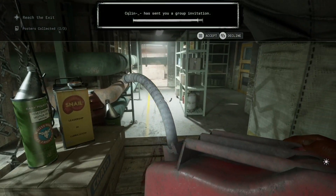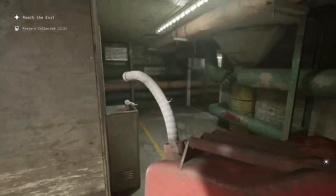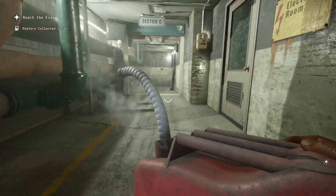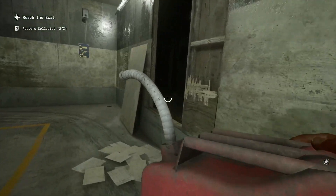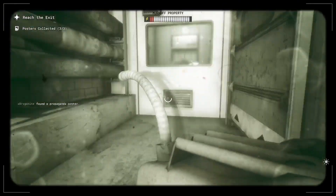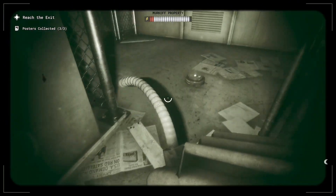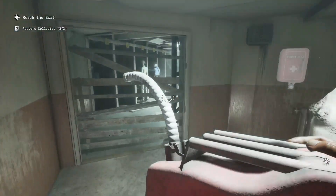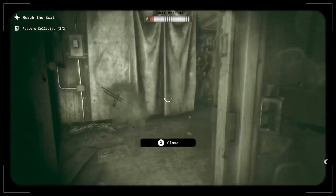Sometimes these sections can be barricaded off, so you might need to take a different route. I've gotten all three posters. I would usually lift this up as there's the big guy here — I can even hear him spawning in. Go as far to the edge of the mines and you won't trigger him. I like to stick in the dark so I can just sneak around.